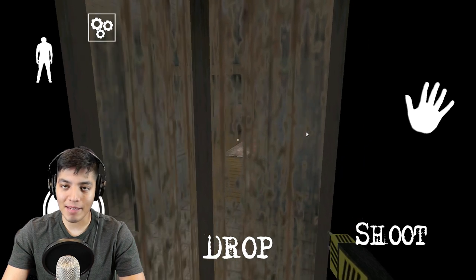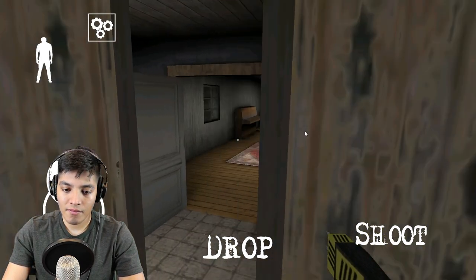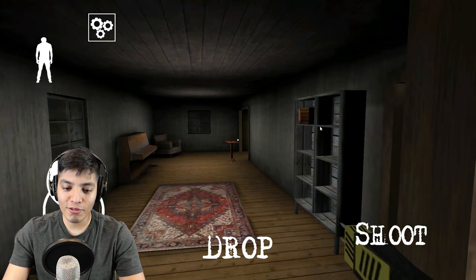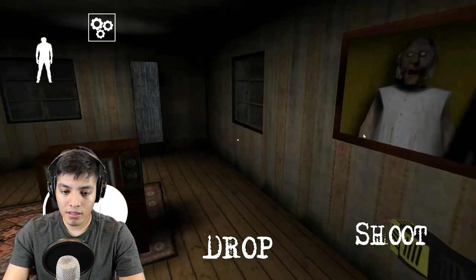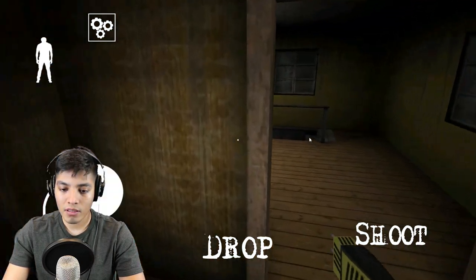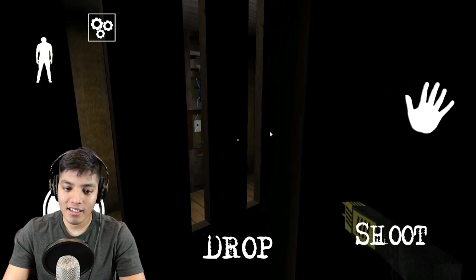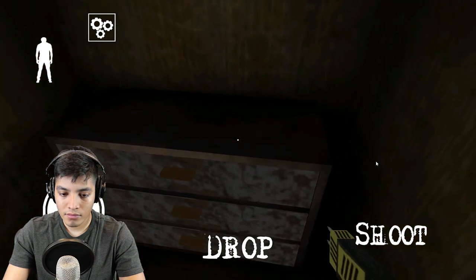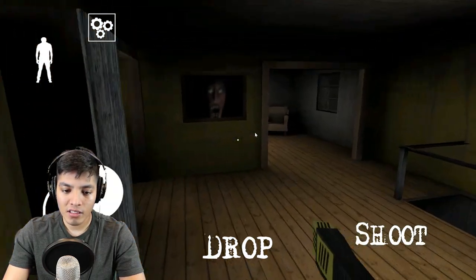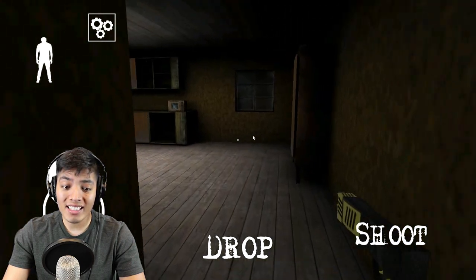I know Granny heard that — it was a painting. You want to play hide and seek? Oh my god, she is on us! Granny's right there. Hello, Grandma. Dude, why did she just sprint? Okay, whatever — I think Granny went downstairs so we should be good up here. Dude, that piano's playing! Is somebody playing the piano? Dude, Granny is jamming out on the piano!